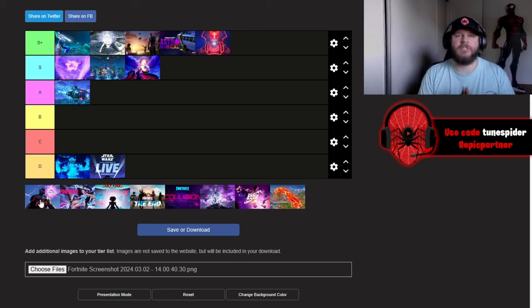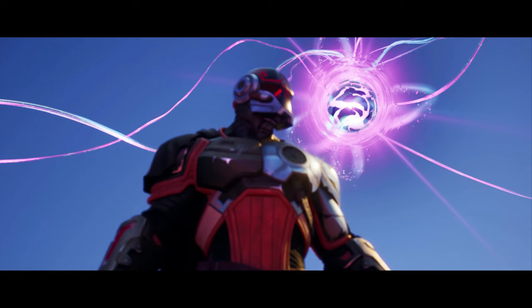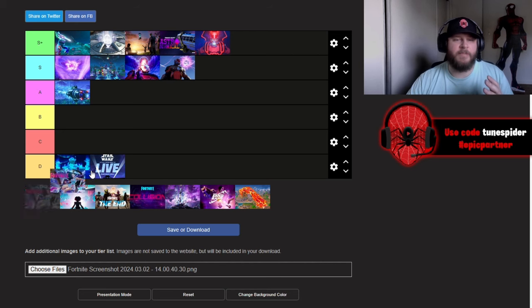Up next is the Zero Point Crisis Finale, going in S tier. This is how Chapter 2 Season 6 started — we helped Jones get to the Zero Point. The Foundation comes in, which was really sick to finally see him. Throughout the event, reality was changing and we were shifting into different battle pass skins as we ran with John Jones towards the Zero Point. Eventually they had to overload the device, and the Foundation sealed himself in, sending Jonesy back through the loop.